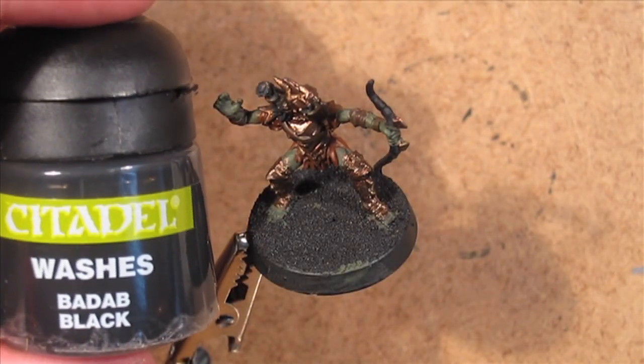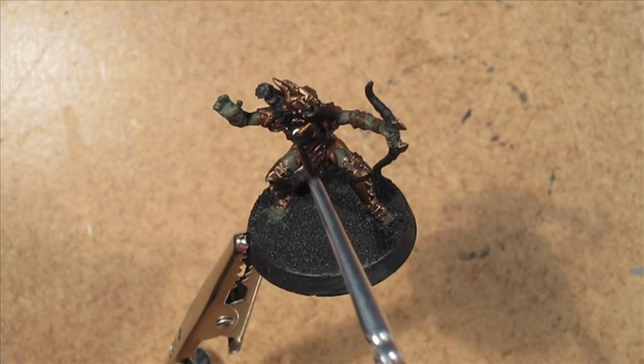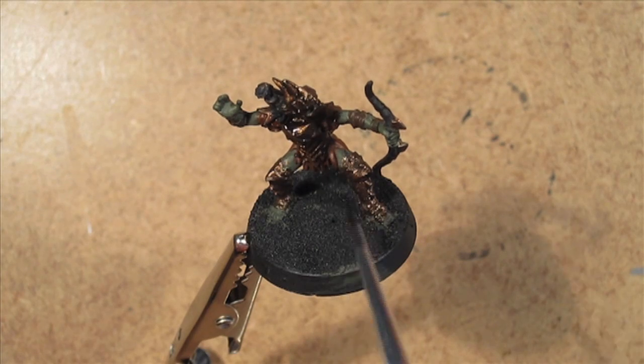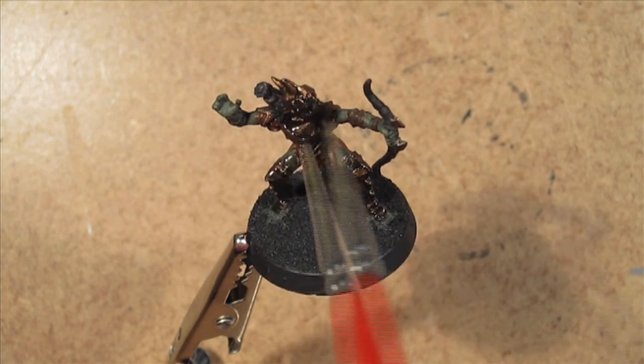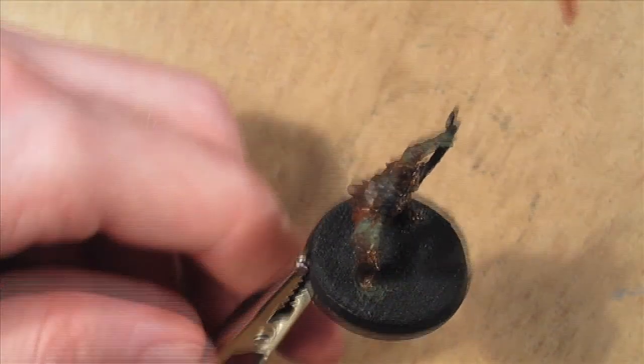On to painting stage 2 now, which begins with washing the armour in Badab Black, washing his flesh in Devlan Mud, layering on the cloth with Scab Red, washing the leather with Badab Black, doing the hair and fletching with a highlight of Adeptus Battlegrey, and painting his eyes Goblin Green.